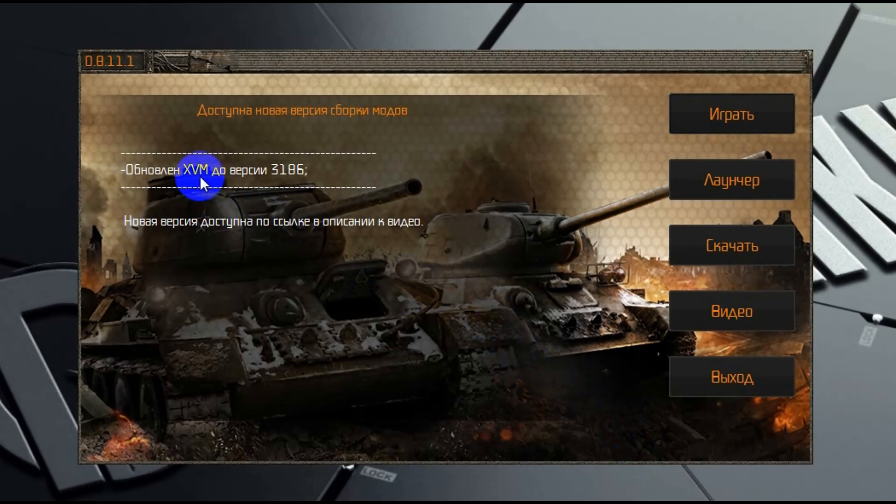Зачем нужен авторан? Во-первых, он следит за актуальными обновлениями модификаторов. Вот сейчас вы видите, что авторан видит, что вышла более новая версия мультипака. То есть я могу нажать на кнопку «Скачать» и перейти на страницу для скачивания более новой версии. Если же у вас будет актуальная версия, то в этом месте будет написано, что у вас всё хорошо, и вы можете совершенно спокойно запускать игру.